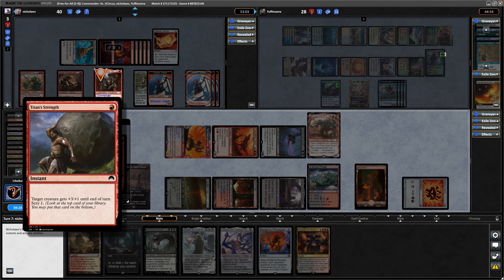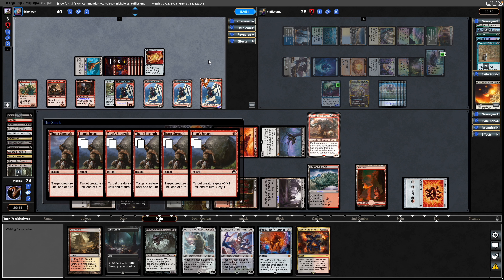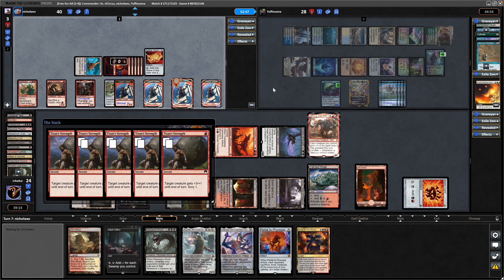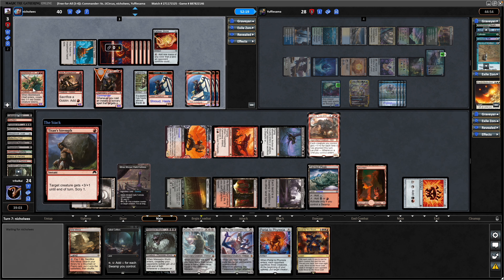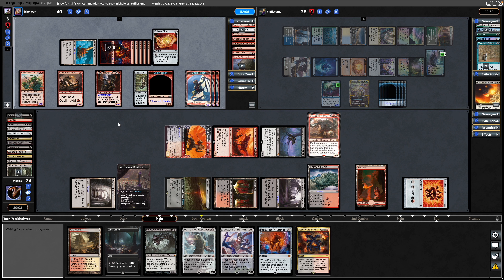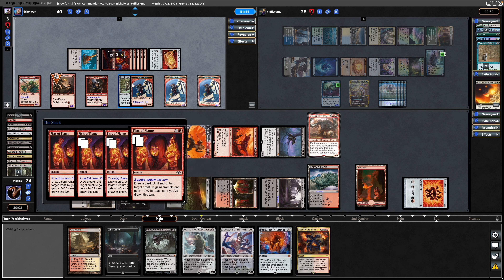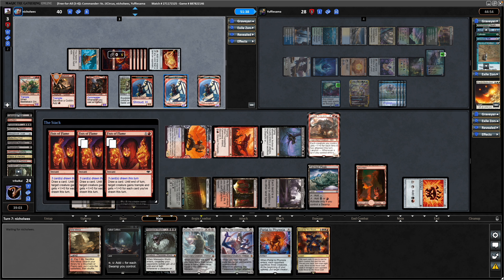Titan Strength: plus 3/+1 and Scry 1 — and Scry one. They're only going on these three creatures at least. He doesn't have any means of haste. Could have a single red enchantment that gives everything haste — Pandemonium? No, it's something like that though. Can still block the Beetleback Chief, which is a decent chunk of damage. Fist of Flame: plus 1 to power for each card drawn this turn, and you draw a card with this as well — so getting multiple copies is multiple buffs. The Lightning Greaves will obviously be able to move onto one of these too, so that's even more damage onto us.